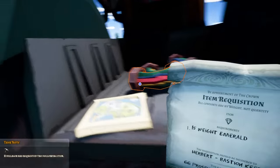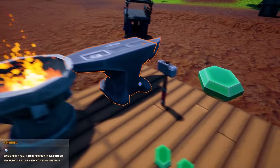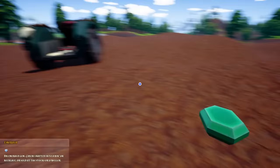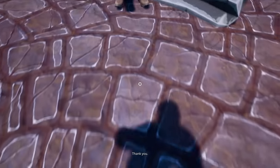We only need a 15 weight emerald. This is interesting too — if I cut it in half, the price changes slightly. I have one worth about 21 and a half now, so we can sell that to Herbert. Here is your thing — it looks good, I promise.